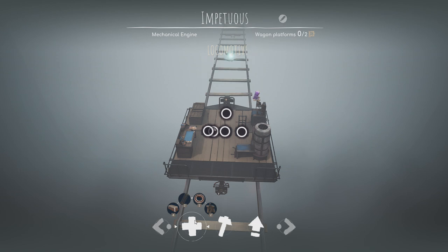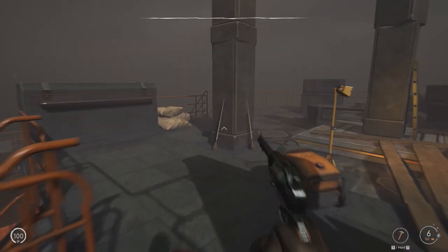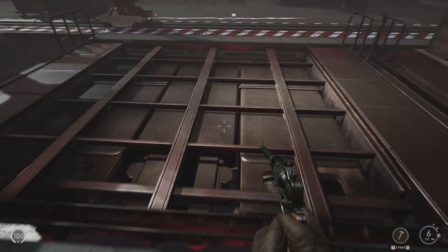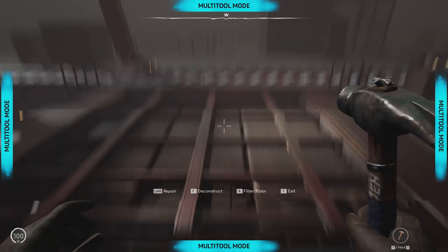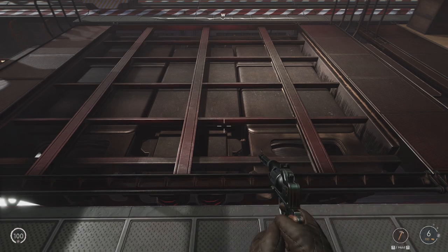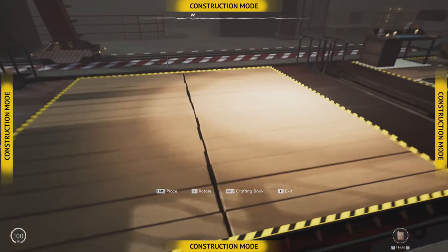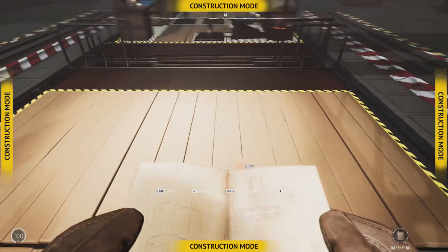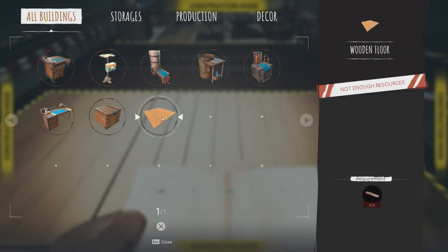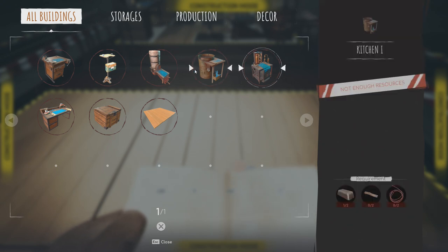You're going to need the workbench and the laboratory before you can refine all the materials needed to make an upgrade. You'll need two bearings which require grease as well as other components, two bolts, two springs, and four iron ingots. Make sure you have all four of those ingredients before you hit a depot if you're intending to upgrade. You'll also need at least eight pieces of wood to make the wooden platforms. I would say before phase 10 you want to have at least two platforms — one for crafting benches and the other starting empty so you've got space for your engine.